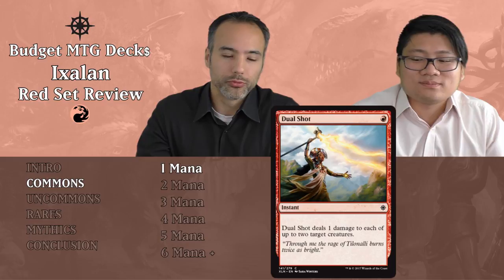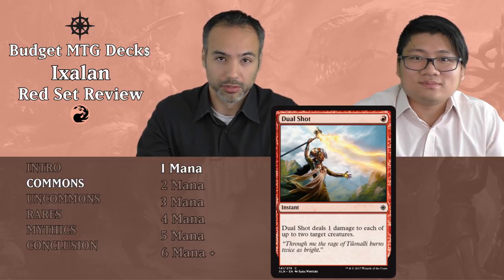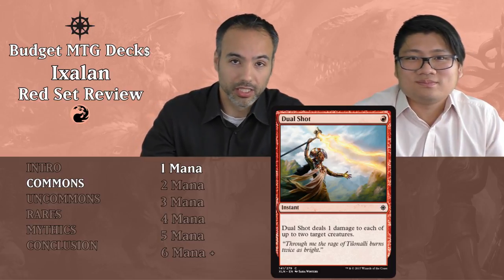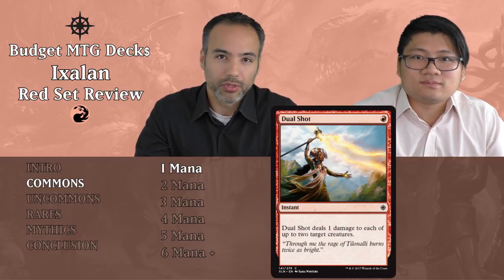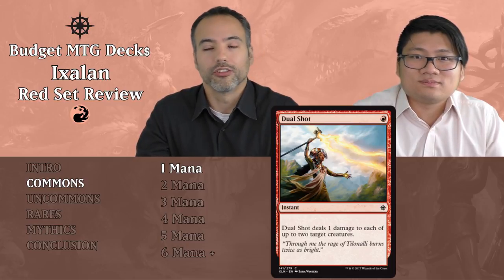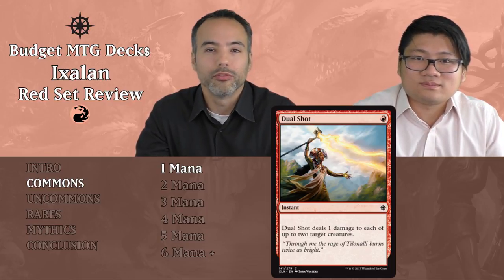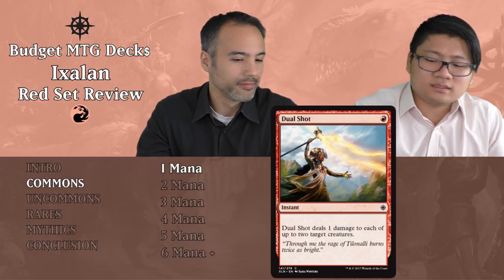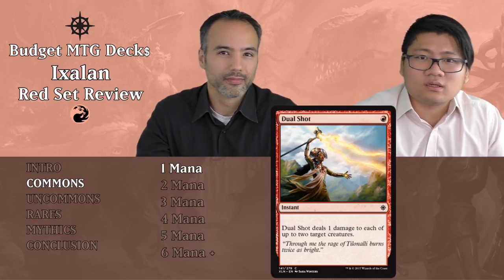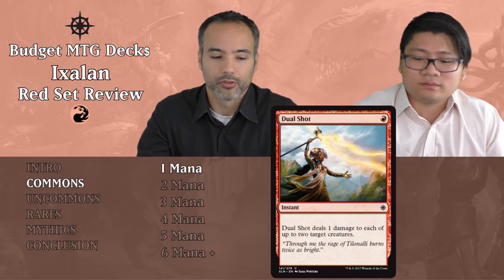Dual Shot costs a single red and is an instant. It deals one damage to each of up to two target creatures. We've seen this effect many times. In principle, you think it's good against tokens or 1/1s, but people generally shouldn't be playing those. It's only good when your opponent is building a bad deck, so put it aside. It's situational — maybe sideboard material if your opponent has lots of 1/1s, but not a main deck card.